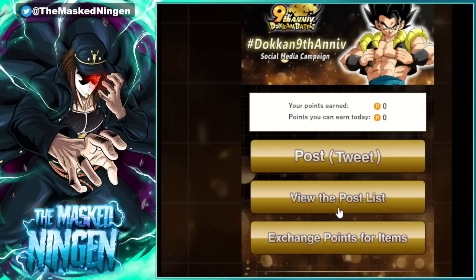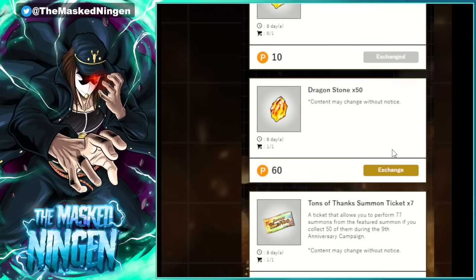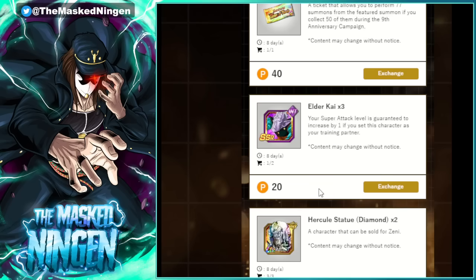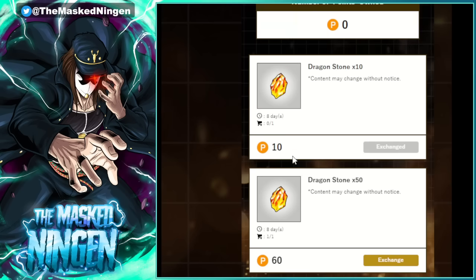Obviously in game itself, as of right now they're not instantaneous — I've got nothing in my gift box at the moment. If we go back to the list, those are still there but it does say 'exchanged' — I didn't even notice that, it's greyed out — so yeah it is one-time only. There's a cart icon that says one of two. The statues can be got three times; the tickets and the stones can only be got once.